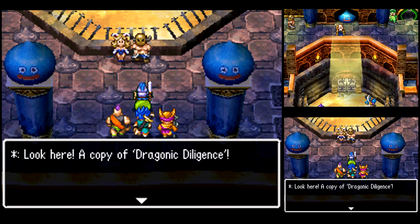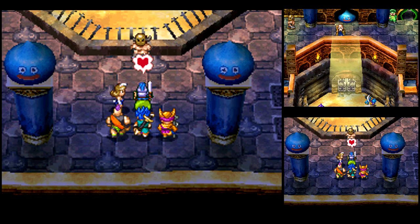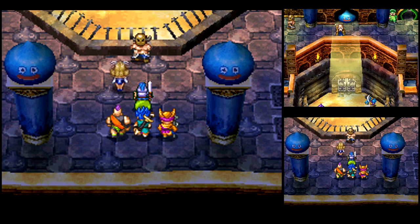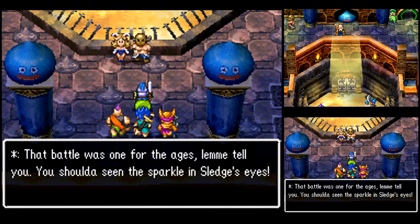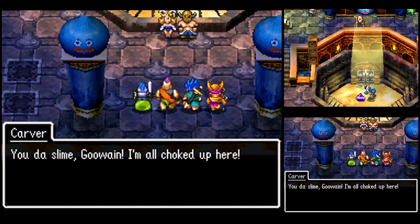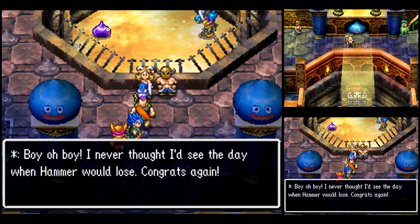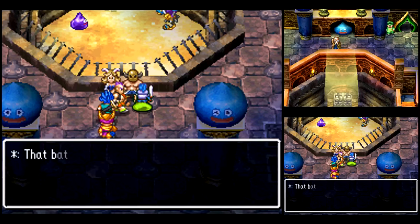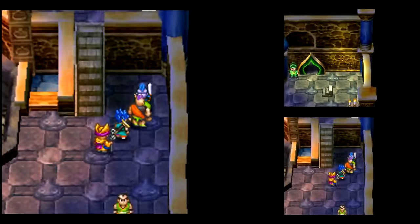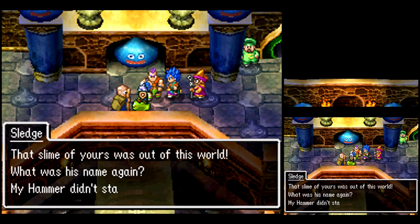What do we get for winning everything? The Draconic Diligence — basically, if you have it in your inventory and go to All Trades Abbey, you can switch to the Dragon Job Class. The item will be consumed upon use, but yeah, so not only can Lizzie become a dragon, anyone else can. I'm going to be saving that Draconic Diligence for later. Next thing I want to do is, before progressing with the plot, now that we've got the Thunderbolt Blade, I want to do some more job grinding.